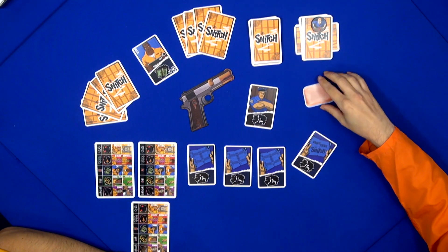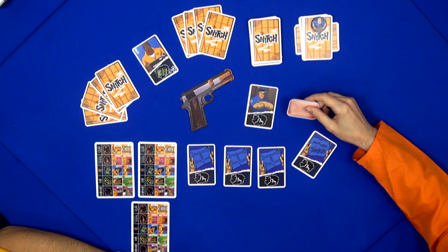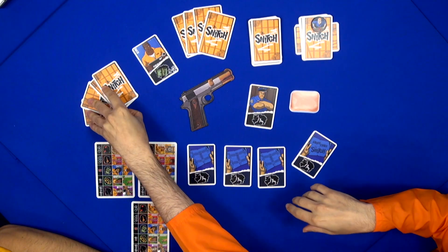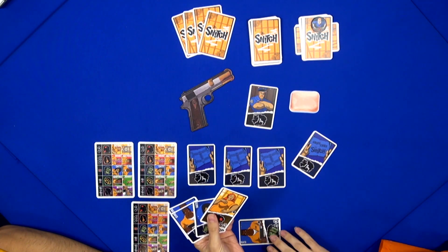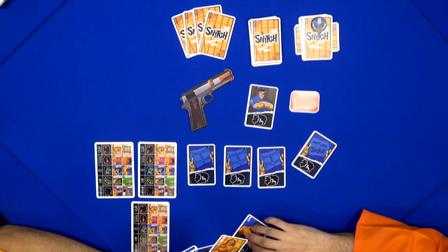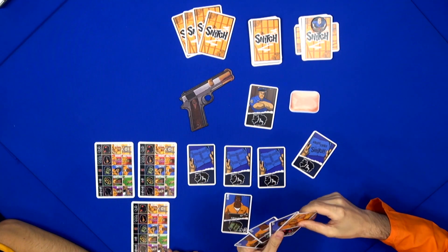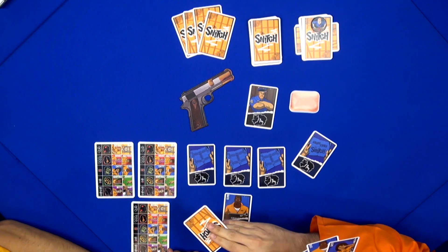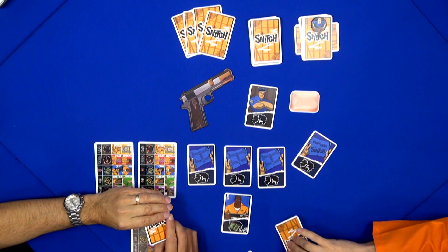There's a turn marker — a bar of soap. When you get the soap, it's your turn. Every player has some cards in hand and a scheme in front of them. When it's your turn, you basically play a card from your hand to the player to your left or your right, and put it underneath a scheme.